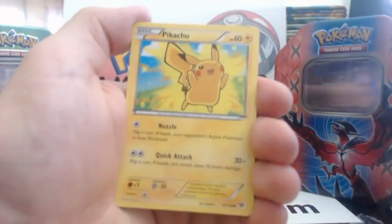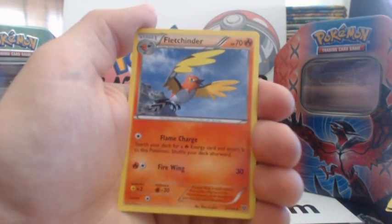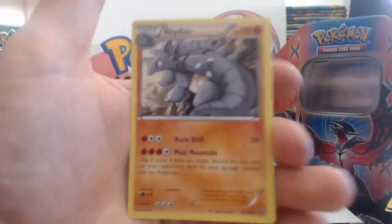Venipede, Spritzy, Pikachu, Bidoof, Honedge, Solrock — is that my first Solrock? Fletchinder, Crocker Rock, a Honedge Reverse Holographic, and a Rhydon.